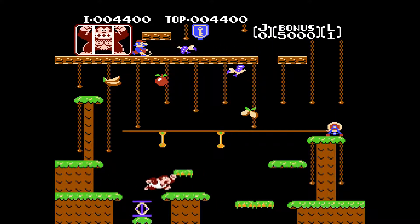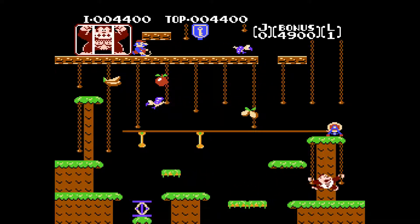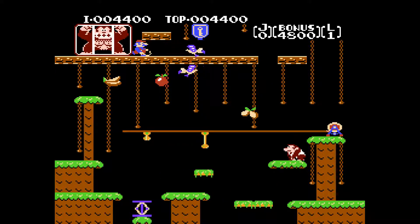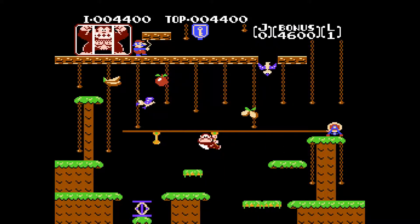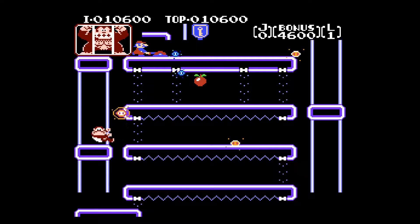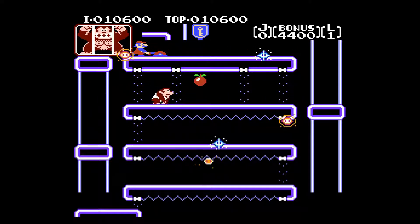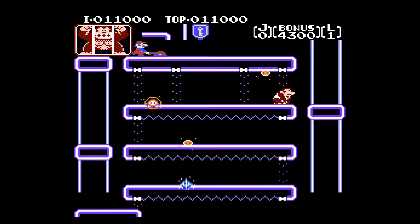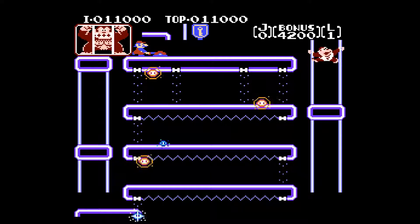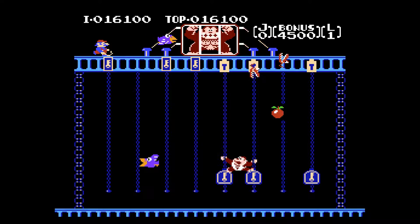After Nintendo's success with the Donkey Kong arcade systems, the demand increased and Nintendo started to produce more of its own. With the help of Iwasaki Engineering, Nintendo reverse engineered Donkey Kong and created the sequel Donkey Kong Jr. This broke the agreement with Ikegami Tsushinki. In 1990, a court decided that Nintendo never owned the code of Donkey Kong. Both companies settled out of court.